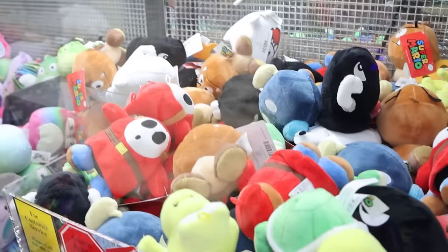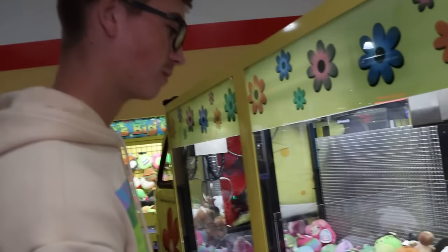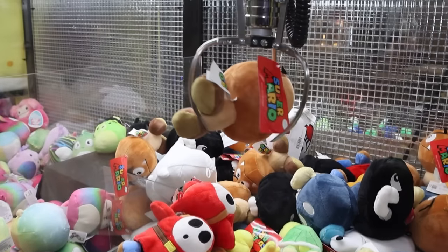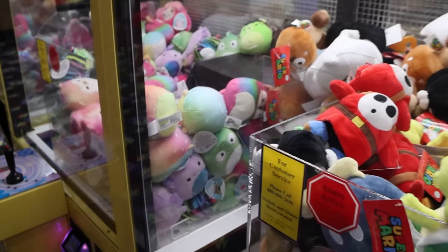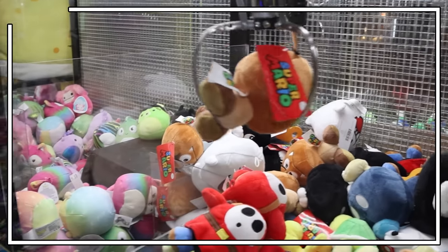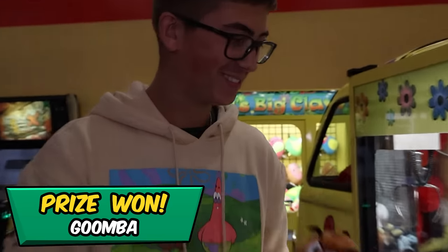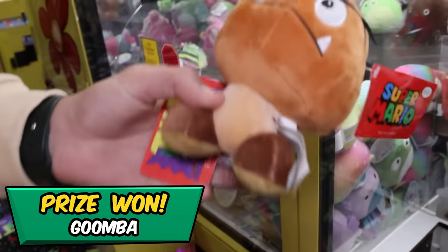Alright, we're gonna go right back to the NFL squishy claw here. Adam's playing and gonna try for a Mario plush. Come on Goomba — right up the legs. Yeah dude, that was awesome! Did you guys see how that stopped there and then just went in? Got the Goomba — that's a cool plush there guys.